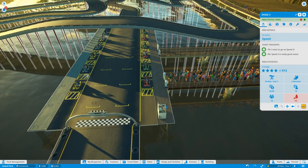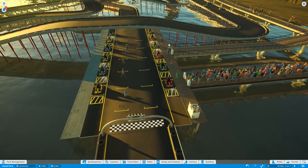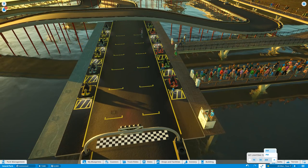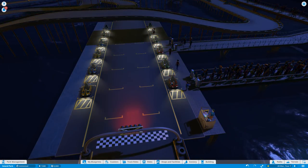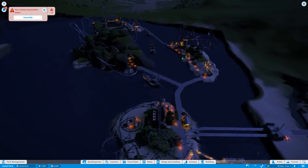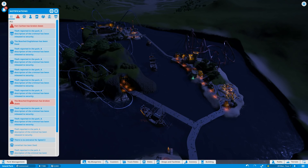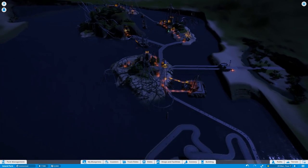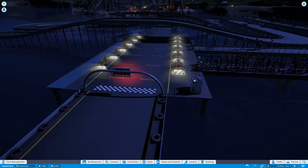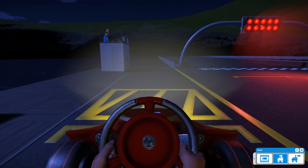We'll let everybody get off the go-karts and then we're going to have a first-person ride. Oh, the go-karts have got lights! We're going to set the lighting to night time. Of course everything else around here isn't properly lit up — most of the rest of the main island and old Fort Carlton are broken down too. Three of my roller coasters have broken down in the time it's taken me to build a go-kart track!